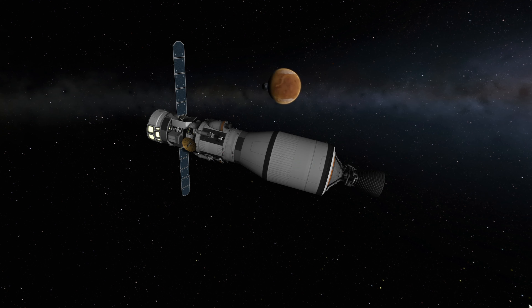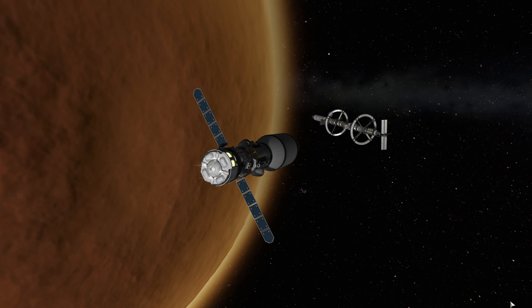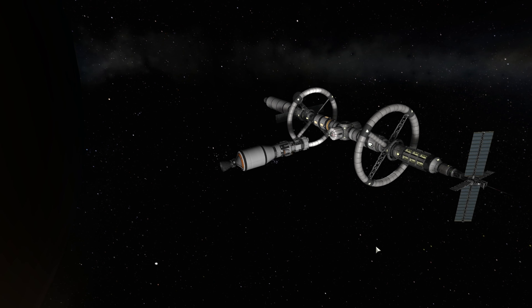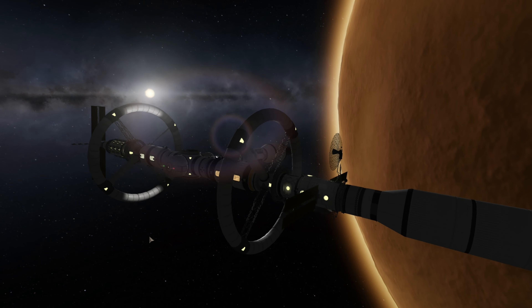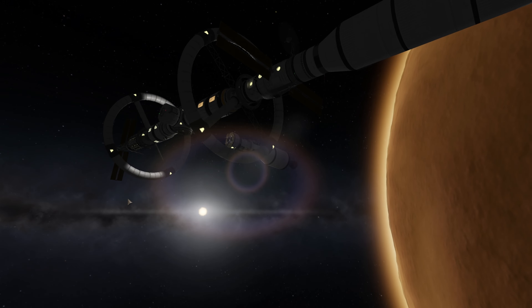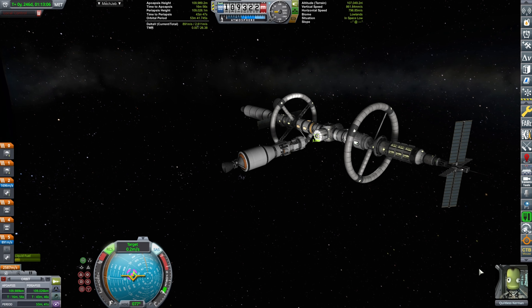In this episode, we will have our big Duna lander that we sent a while ago, piloted by Kiltless Kerman, arrive at Duna, perform the rendezvous with the big orbital science station, as well as docking and finally transferring some crew and cargo before our big day — the first manned Kerbal landing on Duna. So let's get right into this episode.